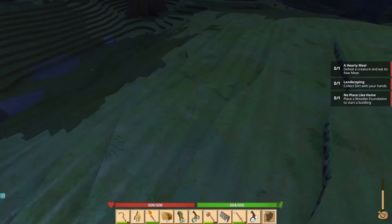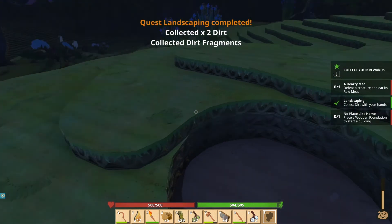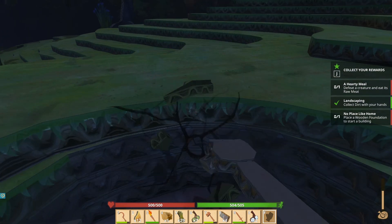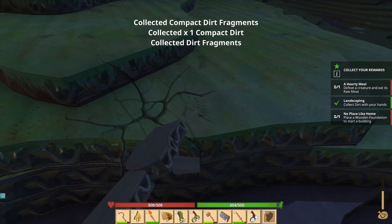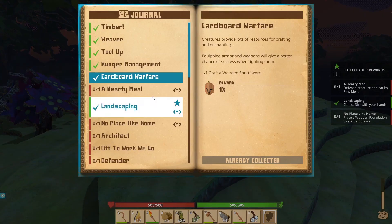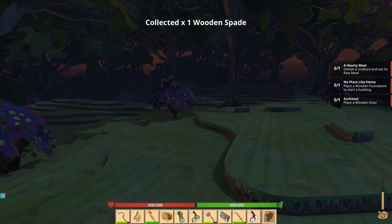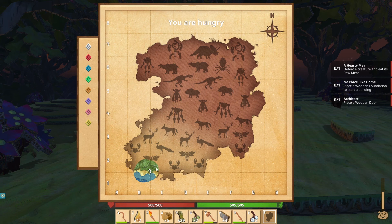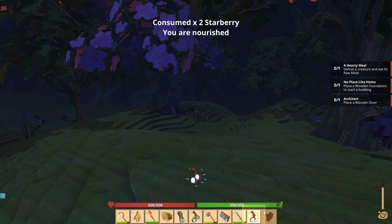We're supposed to collect dirt with our hands — this looks like dirt. Compact dirt, dirt fragments. Oh, we got a reward — a shovel! I love shovels. Defeat a creature and eat its meat — we did that. Oh, there's a map! Look at it — we have a lot of exploring to do. Holy cow guys, epic! All right, let's eat a bunch of food.